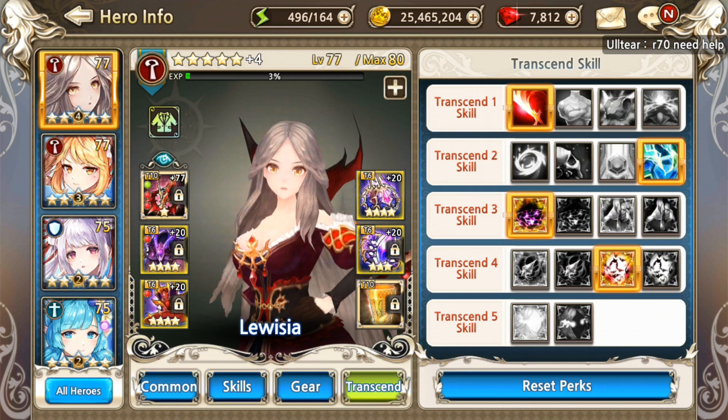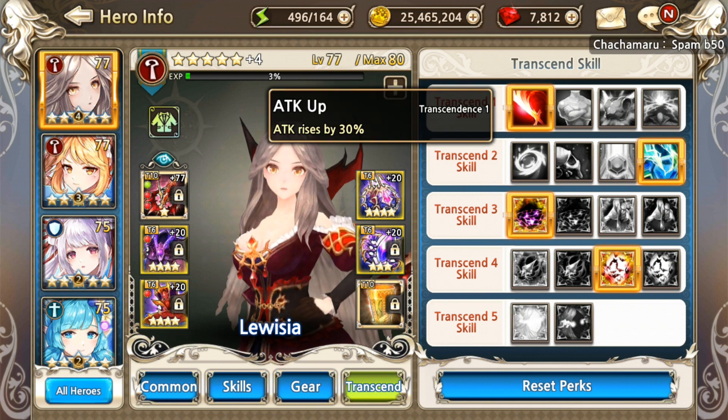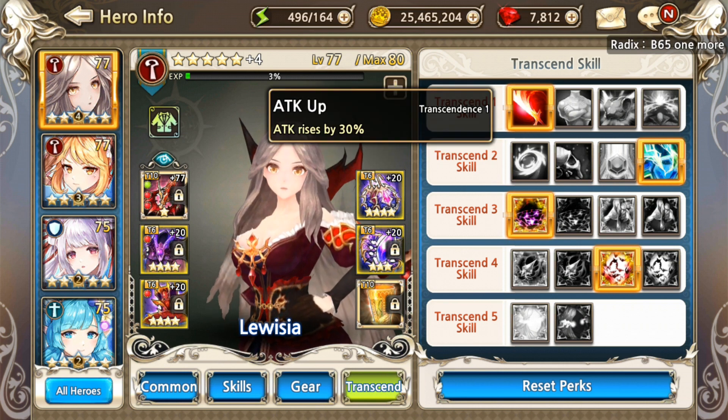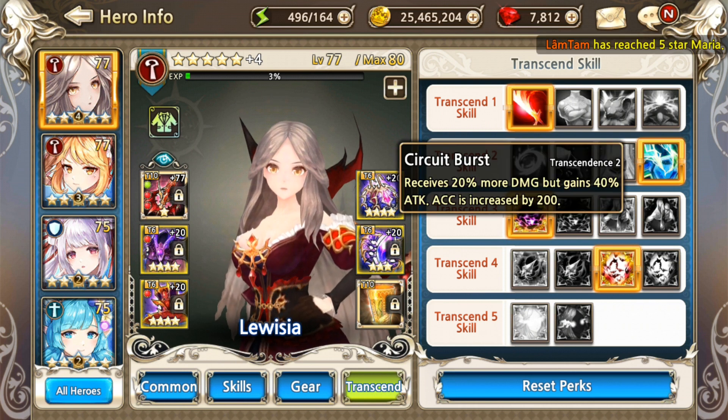Now for Luizia, there are two routes for her — either you go for the full damage route or the utility route. Or you can mix, whatever your decision is fine. For me, I chose Attack Up for T1 because I'm using her as the dealer. For T2, I chose Circuit Burst.